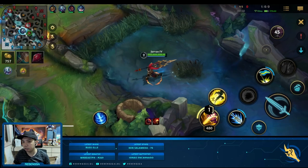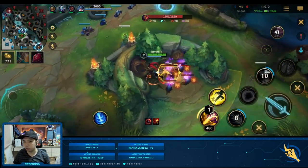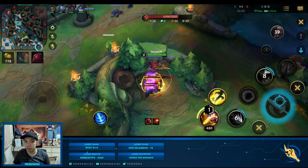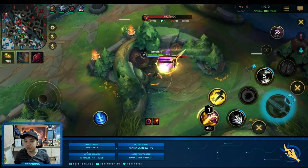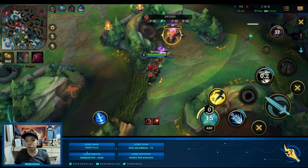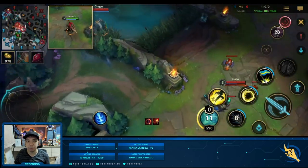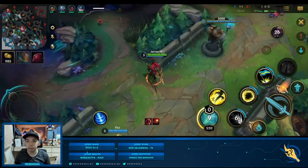Other champions that can do this are probably Xin Zhao and Lee Sin. What junglers usually want to do is get level 3 before ganking, because that way they have 3 skills which makes their gank success rate a lot higher. After the gank, I go for the Raptors instead. I see that Gragas's clear is a bit slow, so I might be able to catch him at the scuttler.